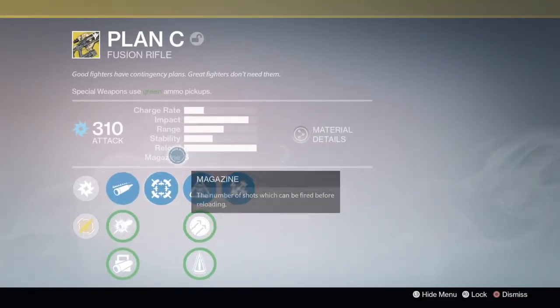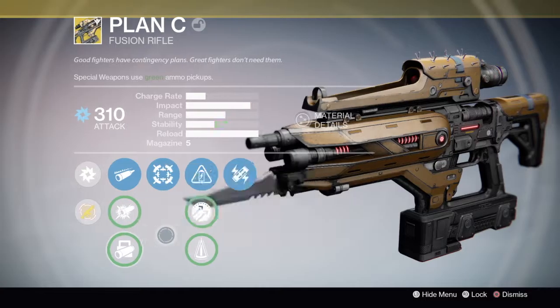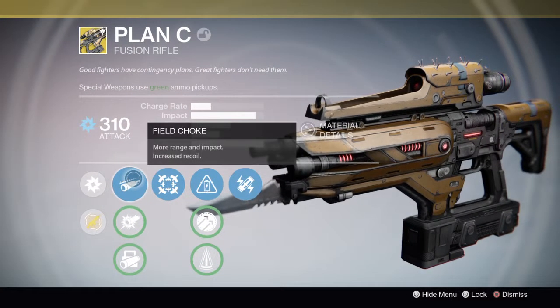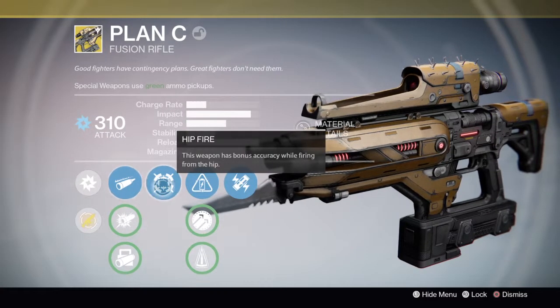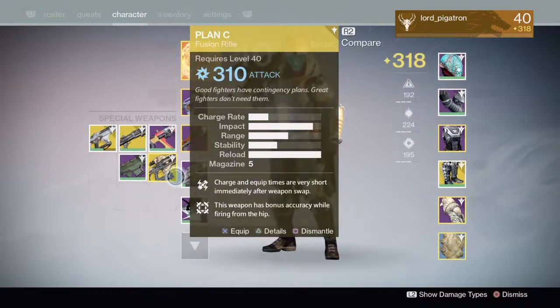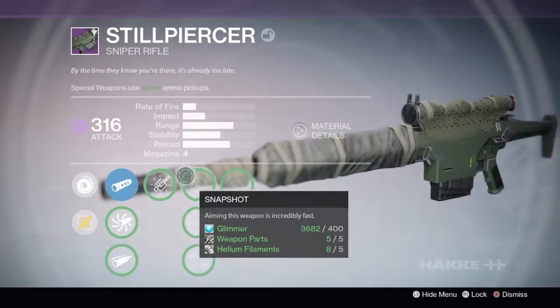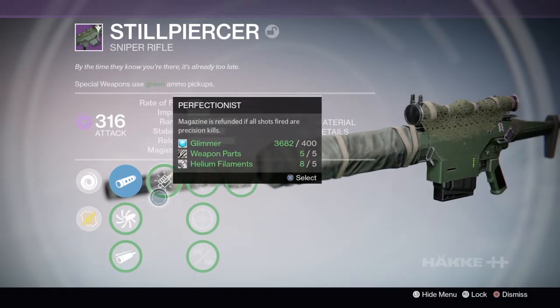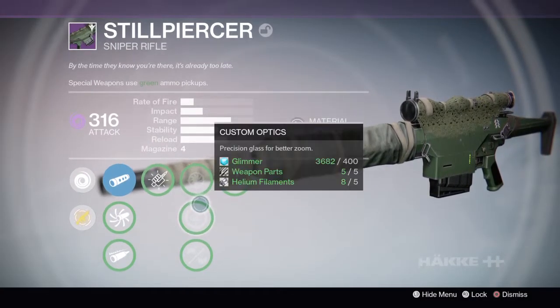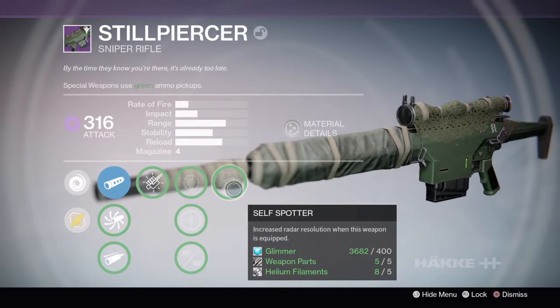My Plan C is a really good fusion rifle — I talked some crap about it at first but I really do like it now. It has Field Choke, Hip Fire, and Plan C perk. Finally, my Still Piercer needs upgrading — it has Snapshot, Custom Optics, Solid Frame, and Self-Spotter.